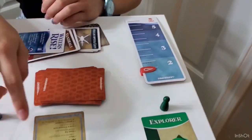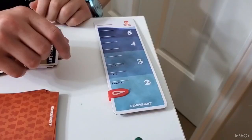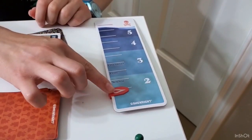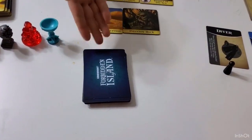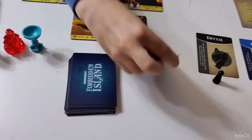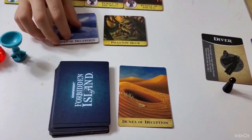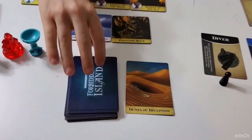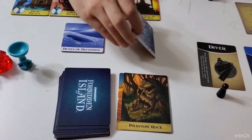After you draw your two treasure cards, you draw your flood cards. You draw as many flood cards as your red marker is pointing to. Flood cards work like this: when you flip one — for example, Dunes of Deception — that tile is flooded. Since we're on two, we flip two. Phantom Rock is also flooded.